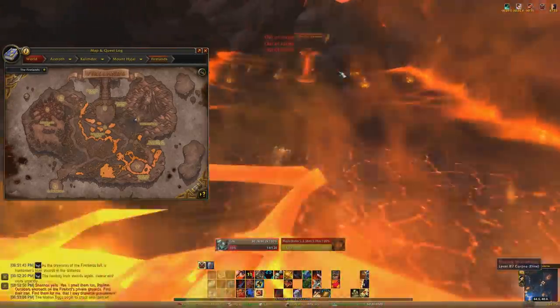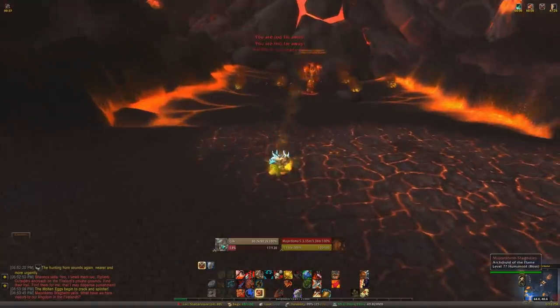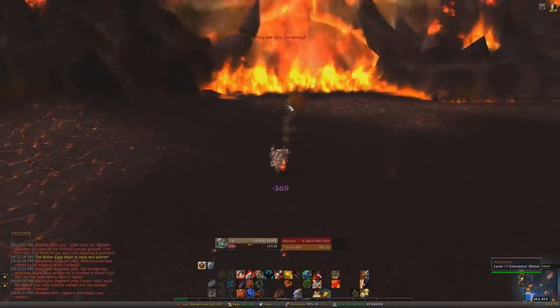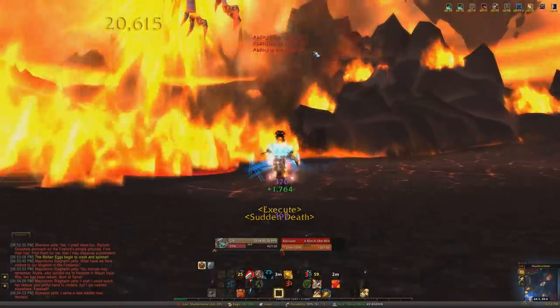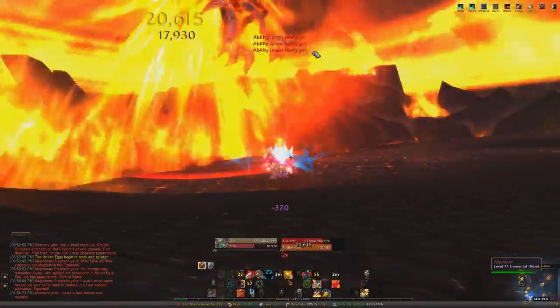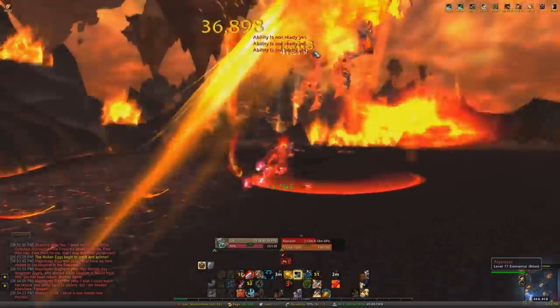Once you kill them, you're going to go over here to Majordomo. You're going to hit him and he's going to come over here and root you for like 20 seconds, do some RP, and then Alysrazor comes out of the ground — it's really cool and heroic looking. And once she's near you, you can attack her. I highly recommend popping all your cooldowns, just going ham on her, because I think it's the easiest time to do so.